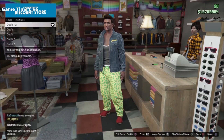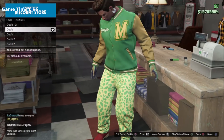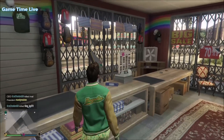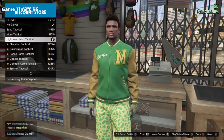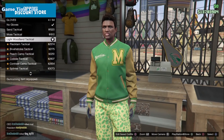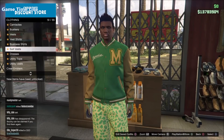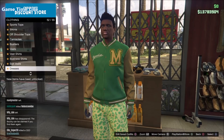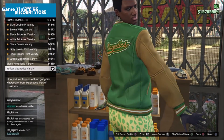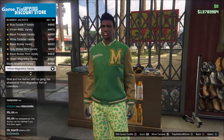Now for outfit number two — leave the shoes, pants, and earrings on. Return to accessories, go into the gloves, and put on the light woodland tactical gloves to merge a pair of raised gloves from slot number one. Then go back into the top section, go into the bomber jackets, and put on the yellow magnetics varsity bomber jacket, which is the white sports top component. Save this on slot number two.